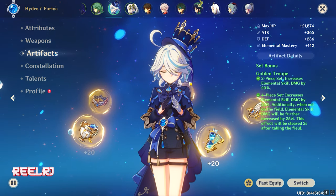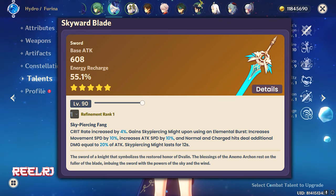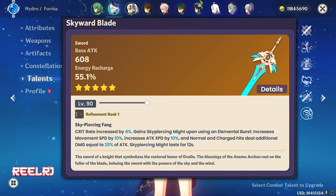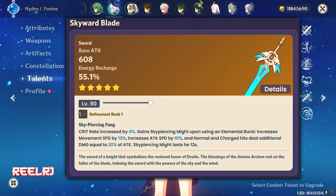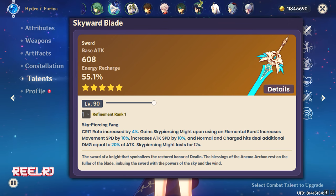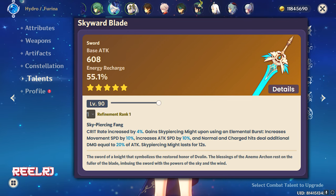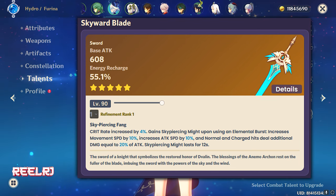On number five we have the Skyward Blade. Skyward Blade is the standard weapon that's been in the game for ages. It has a base attack of 608 and energy recharge of 55%. In Chiori's case you don't really need energy recharge since her elemental burst only costs 50 energy, but the reason I'm recommending this is that if you've been playing Genshin Impact for a long time you most probably already have this weapon. It gives 4% crit rate at R1.